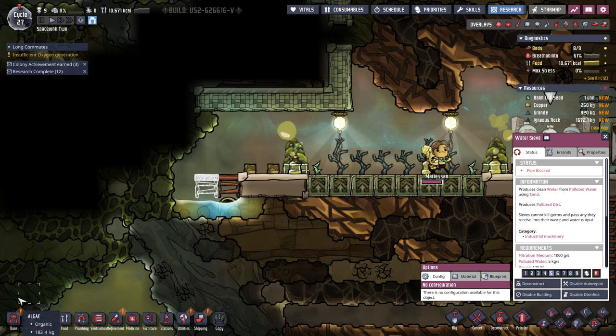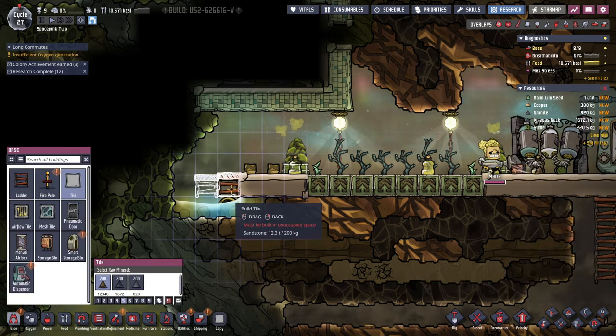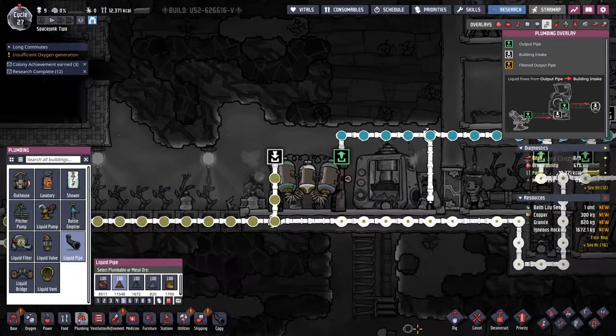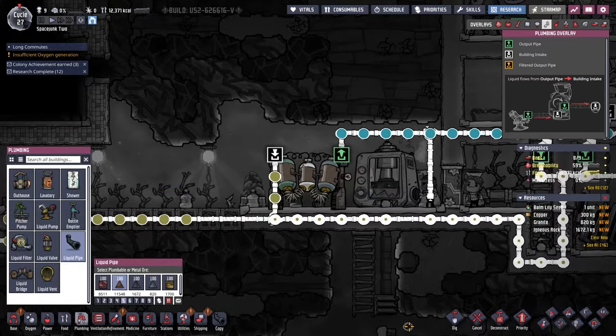Now it's not overpressure. Let's just build tile there instead. Now it's looking more like the way it ought to.